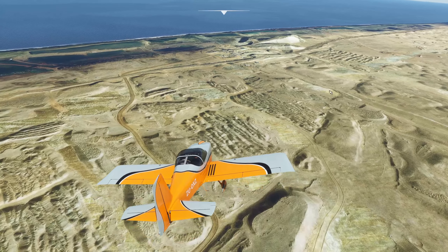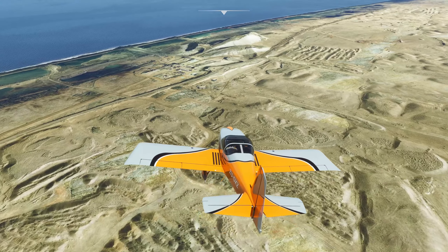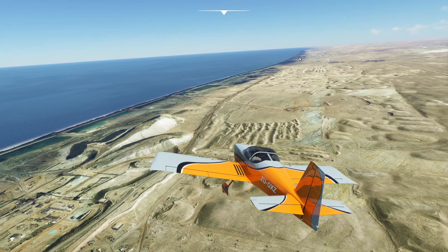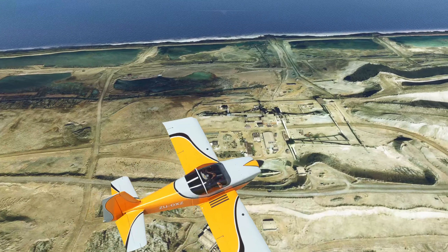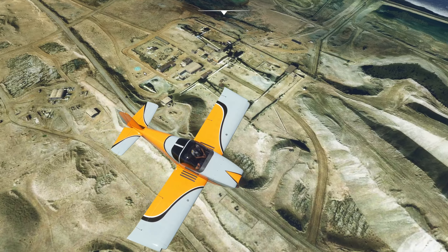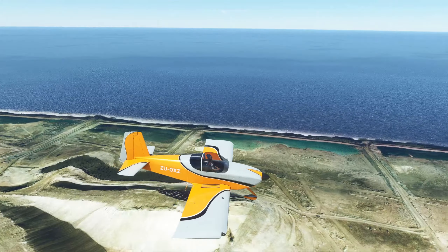Very interesting scenery over here — there are some roads and possibly little mines and things. There are small towns and then roads leading into the dune areas. I know further up there was that massive diamond area where you could just find diamonds back in the day, so possibly remnants of that, though I think we're a bit too far south. There's a little helipad over there — interesting. Looks like some kind of mine or processing plant.